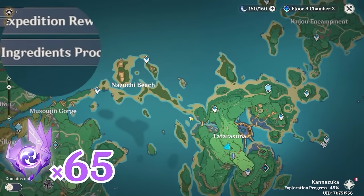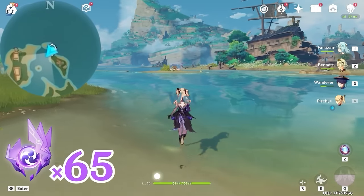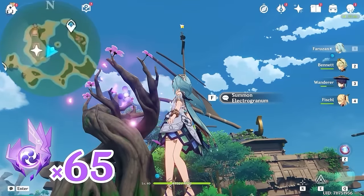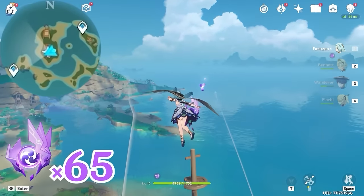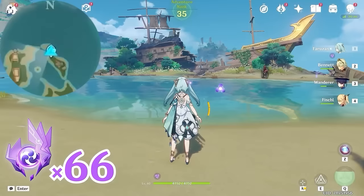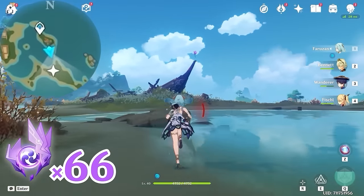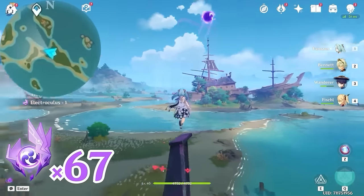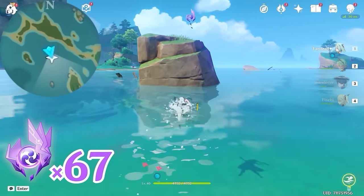After that, let's teleport to this waypoint, and let's head towards southwest, bottom left on the minimap. Let's grab an Electrogranum and teleport up — this one is floating on top of the pole. Then let's teleport back and head towards south, downward on the minimap. This one is on the tip of this boat. Then let's continue south — this one is on this rock.